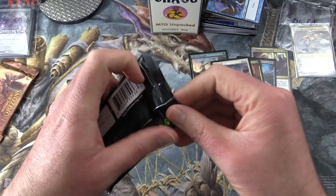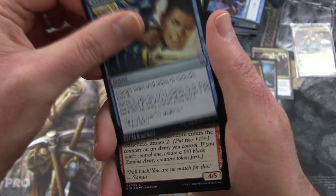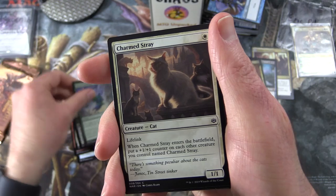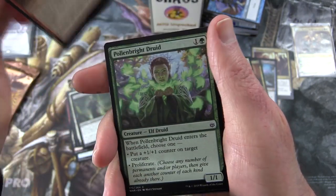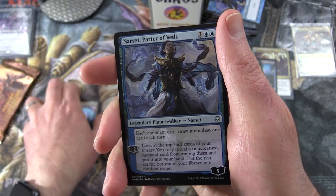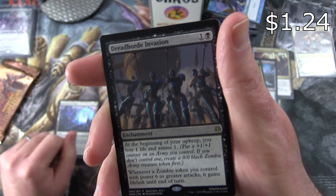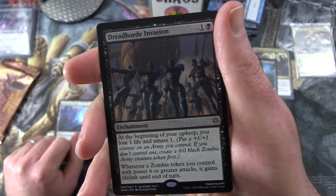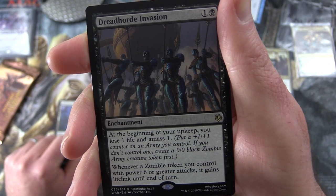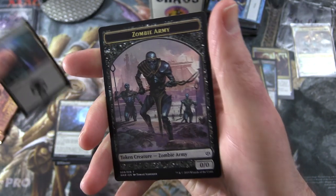On to War of the Spark — maybe we'll pull a Liliana foil, that would be craziness. We have Crush Dissent, Invading Manticore, Gideon's Sacrifice, Duskmantle Operative, Forced Landing, Charmed Stray, Vraska's Finisher, Heartfire, Pollenbright Druid, Guild Globe. Uncommons: Sighted-Caste Sorcerer, Cyclops Electromancer, Emergence Zone, Narset Parter of Veils — probably the best uncommon in the set. The rare is Dreadhorde Invasion — Enchantment for two: at the beginning of your upkeep, you lose one life and amass one (put a +1/+1 counter on a zombie army you control, or if you don't control one create a 0/0 black Zombie Army creature token first). Whenever a Zombie token you control with power six or greater attacks, it gains lifelink until end of turn. Also a Swamp and a Zombie Army token.